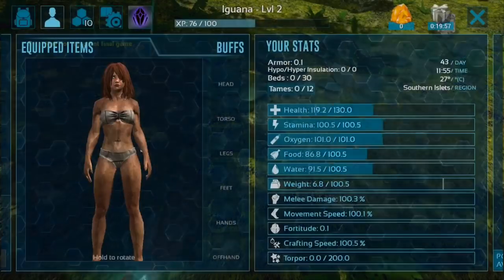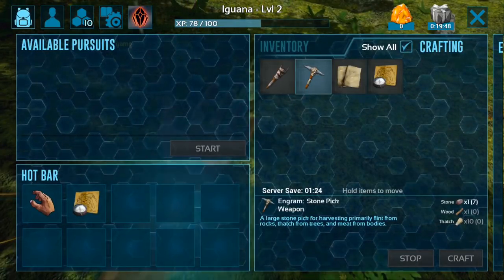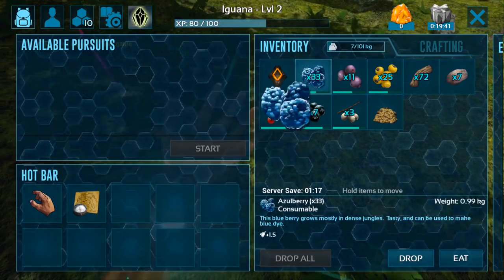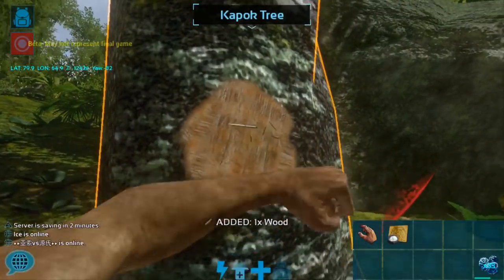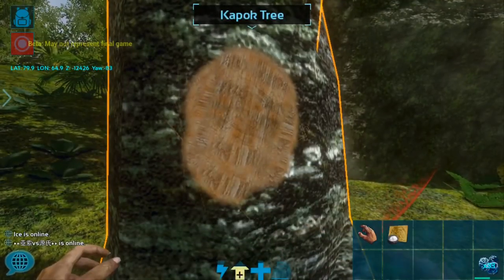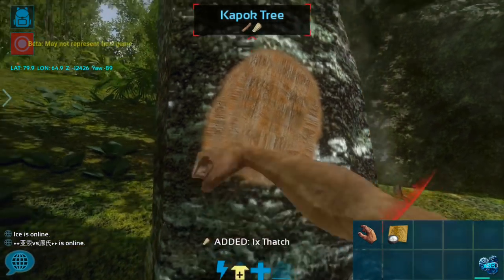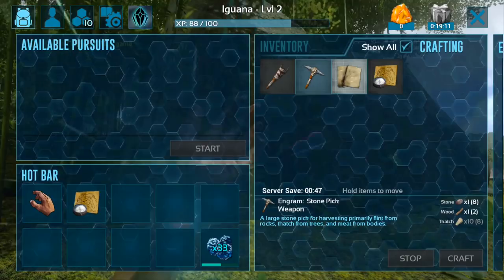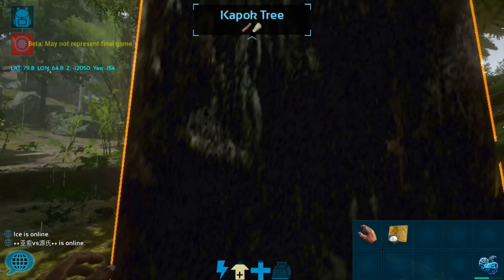Let's see if we can make anything yet - inventory crafting. We need wood and thatch, so we need to go punch some trees. You tap and hold something to drag it around. So I'm going to punch this tree. A caphawk tree - it's kind of cool that things in this version of ARK actually have names, which they don't in normal ARK. You can click on that name and it'll expand to show you what you can get from it. We still need more thatch.